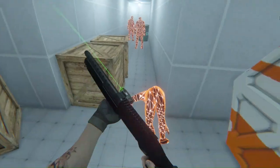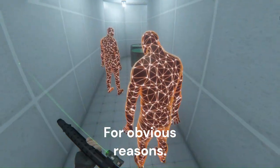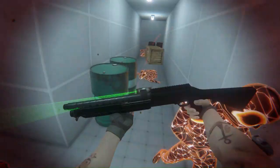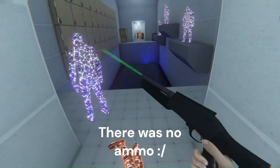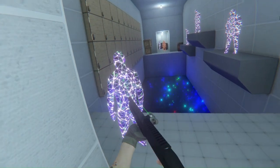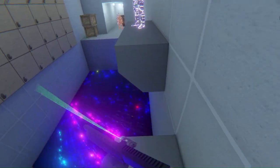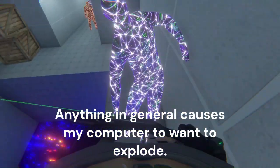Direct headshots, it's the way to go. When they have the axe it's kind of not registered very often. There doesn't seem to be any ammo over here, just to make sure I'll continue on. Bagging the void is causing my computer to want to explode - he would have died even if I shot him.